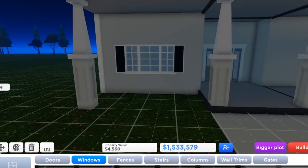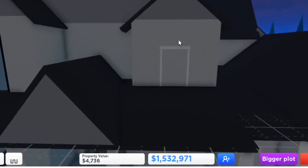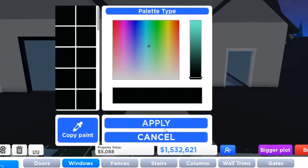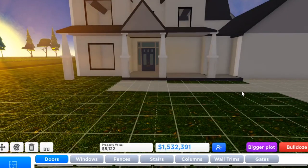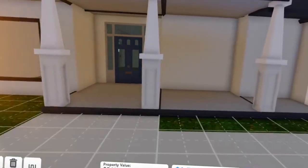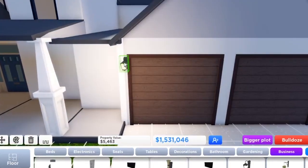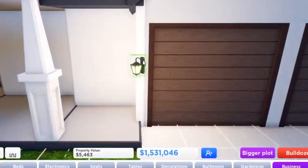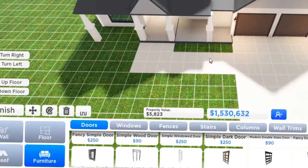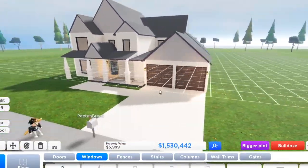One thing about this game is you can't stack windows — you can't put more than one window per wall, which is unfortunate. I wish I could move the window up more. One window there and another window here. That door is way better right there. I like this giant door — it screams rich. I have a bright idea: I'm placing wall lights outside. There you go — very neat. The front is looking quite nice with the windows and doors.